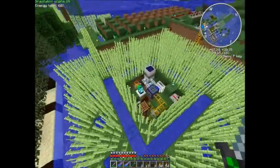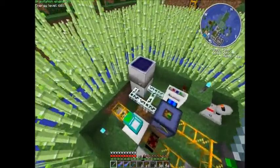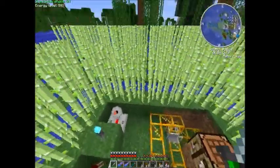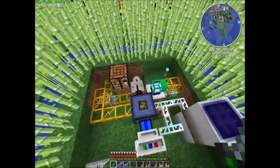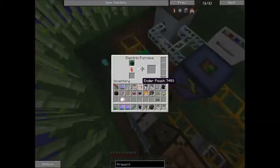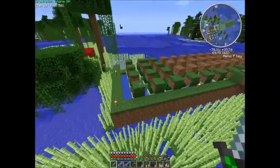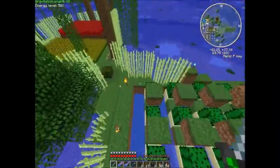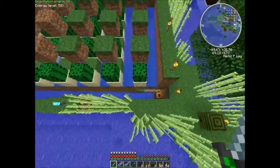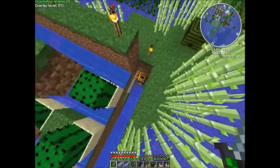This is the sugarcane farm for the paper — it's got its own little solar array here. All this stuff is set up so it only runs when it's needed, so obviously it's got enough paper and it's not running. There's also a furnace in here which converts the cactus to green dye, and that just comes from a pretty typical cactus farm — you can actually make these in vanilla. The only thing special is that there's an obsidian pipe here to collect the drops.